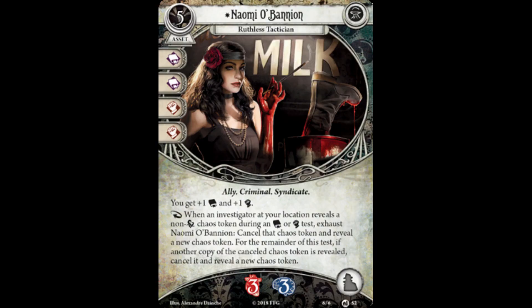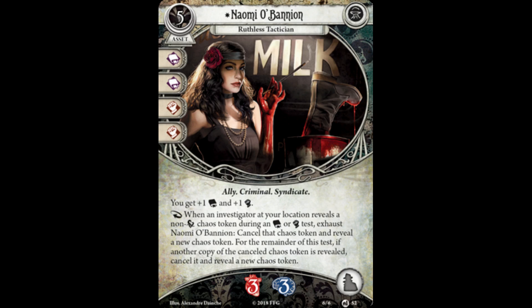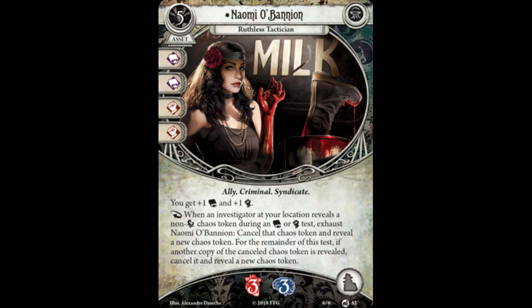One thing I want to mention before I review this card is the set symbol on the top left appears to be the Return to Where Doom Awaits scenario. From this, and implications made in the article, I think it's safe to say Where Doom Awaits will be receiving large changes to the scenario. Moving on to Naomi herself, she is quite a formidable ally. While expensive at 5 resources, Naomi is well worth the cost. Providing a boost to both intellect and might makes passing skill tests easier while also providing the game's best chaos bag manipulation to date. While Seal of the Elder Sign can turn any test into an Elder Sign, it comes at the price of 5xp and can only be used once per scenario. Naomi being able to assist investigators at your location every turn to make sure they gather up the clues they need and take care of threats, with 3 health and 3 sanity, she also soaks up a decent amount of damage to boot.